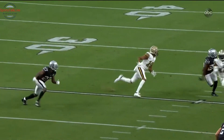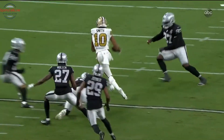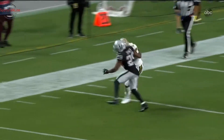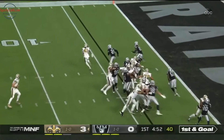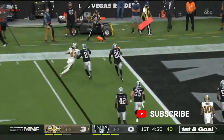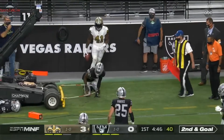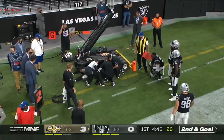Trayvon Mullen is expecting some help on the perimeter — he drops coverage, expecting Eric Harris to come down and help him out, but he doesn't come down fast enough. These are the things when you're talking about a young secondary: when you're playing help defense like that, you're playing outside leverage with help in the middle. Here's Kamara trying to get to the corner — won't get there. Excellent speed, played last week and here early in just his third NFL game.